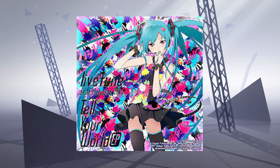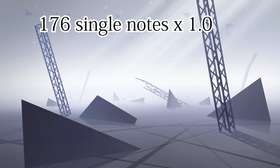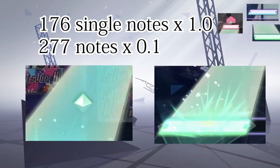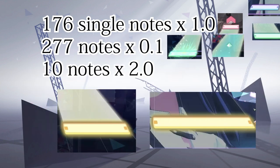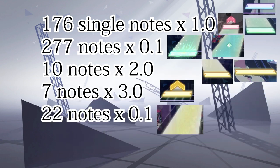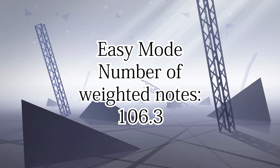Let's work through an example: Tell Your World, Normal difficulty. There are 176 notes that count as single notes — including taps, flicks, slide start points, and end points — plus 277 notes for slide midpoints or dots, 10 notes for critical taps and critical slide start/end points, 7 critical flicks, and 22 critical slide midpoints. Doing the math, the weighted note total comes out to 249.1. For reference, Tell Your World Easy mode is 106.3.